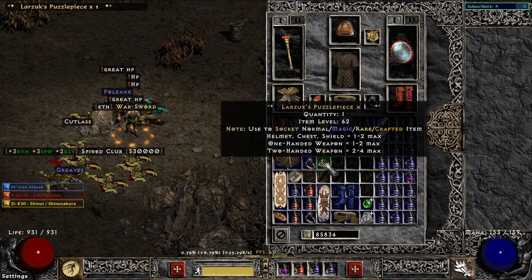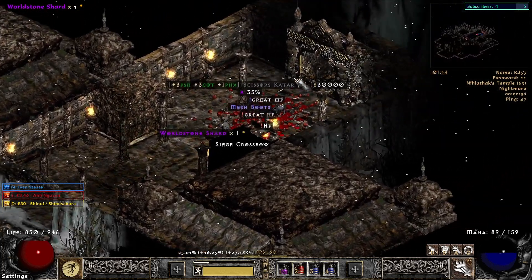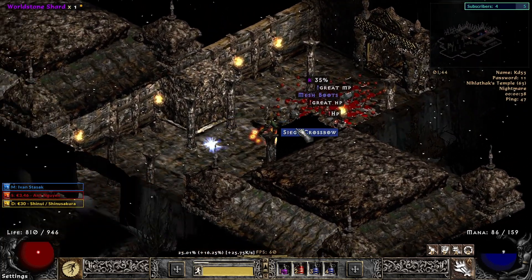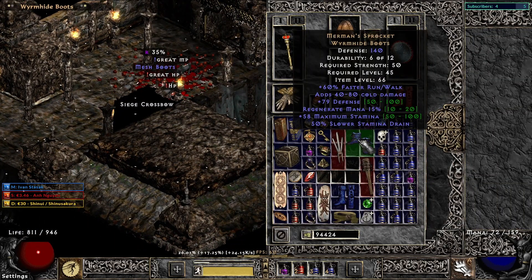I believe I used it on one of the items and got one socket. Unsurprisingly, here from Pindle on Nightmare — where I leveled until about 53 — we get unique Wyrmhide Boots, which are Merman's Sprocket. Wow, I really didn't know you could drop them that early.